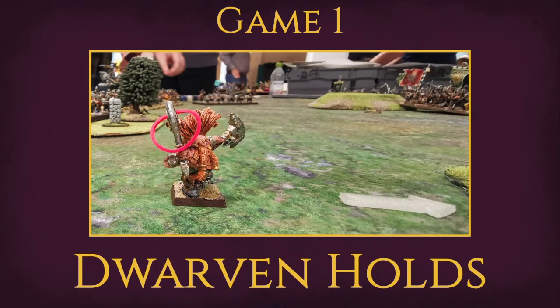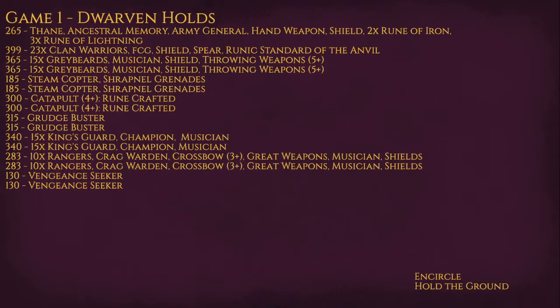Game one was against the Dwarven Holds, piloted by a lovely bloke named Hampus. This is the list he was running — he had a few things in it, you can pause and look through. I'll give it a quick run-through when I present deployment. We are playing Encircle and Hold the Ground.